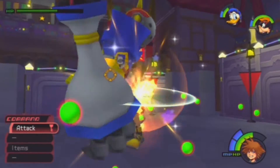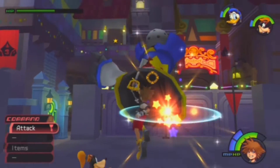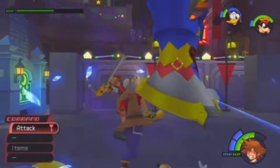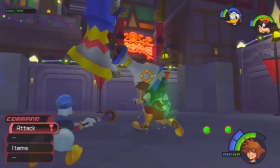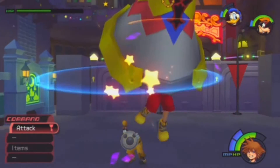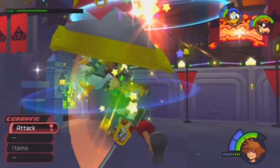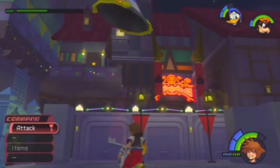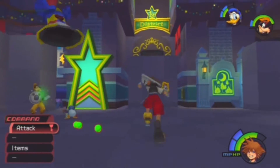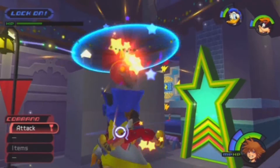This boss is fairly easy — you have to take out the arms and legs first. Like you can see, I can't do any damage to the body until I take out this arm first. The arms and legs drop HP, which on lower level is really necessary, though it isn't so much now. And I think I took out everything now. Camera's messing up.